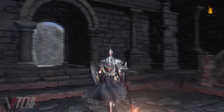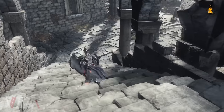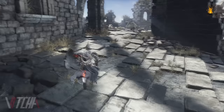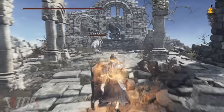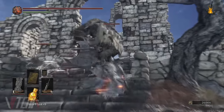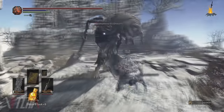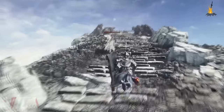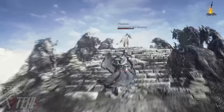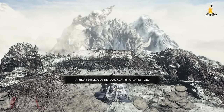Next, just after the last bonfire near the huge bell, you'll want to be kindled. This way you'll be able to see the summoning sign for Hawkwood. Summon Hawkwood and fight with him until you reach the top of the summit. Here Hawkwood will sit. Sit next to Hawkwood using the Path of the Dragon pose to obtain your Twinkling Stone.